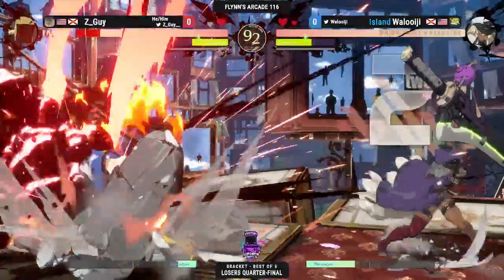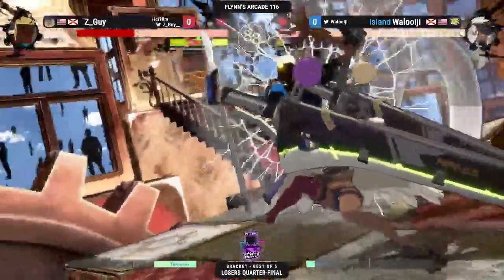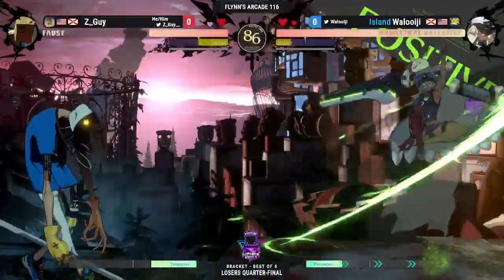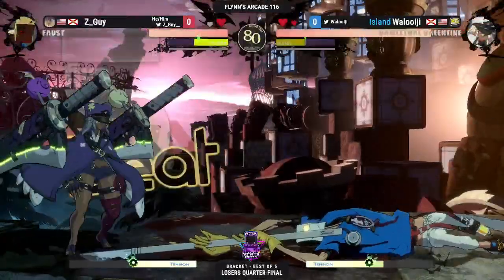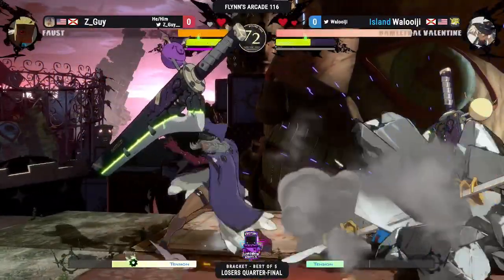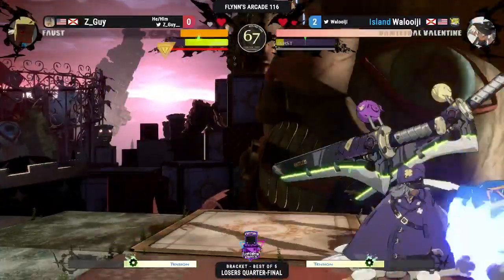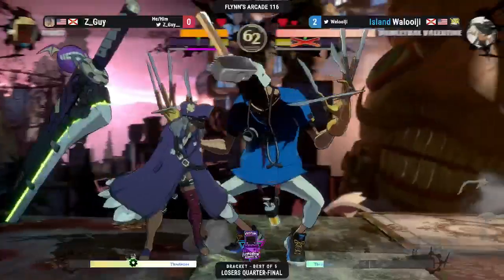Gotta really escape that corner. Waluigi continually applying this pressure. And actually pushing the wall break here — go for it with wall assault, getting a positive bonus, hard knockdown, all the good stuff. And there's the flex shield from Z-Guy — wanted to return everything back to neutral. Two times 6P. No dice. Nice dodge. Z-Guy building up a lot of risk right now. This is the flex shield though, just taking away the opportunity for Waluigi to mix him up — that's what he needs to get back in the game.